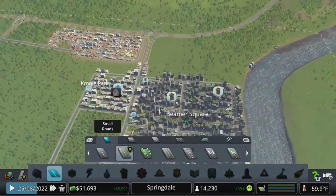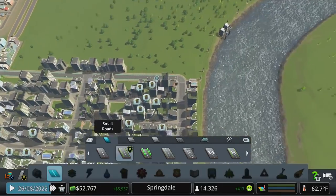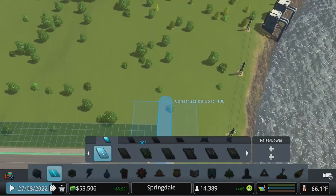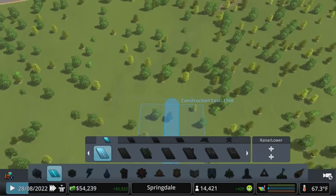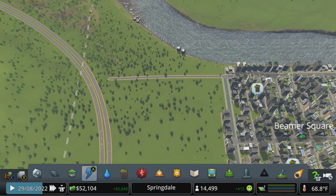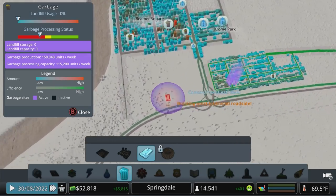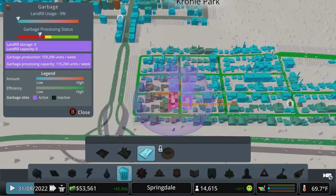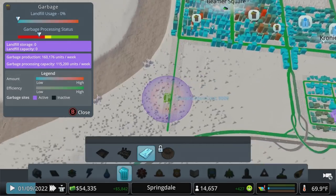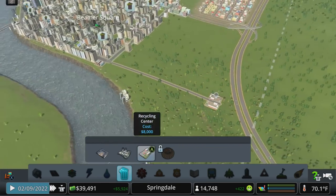We'll start filling in some of this zoning up towards the highway. Up here by the highway we can throw in a couple more recycling plants — let's see what kind of coverage that gives us. We had the recycling up here, but it's on its own separate segment on the highway so it's not doing a good job covering down here. This should resolve most of our problems.